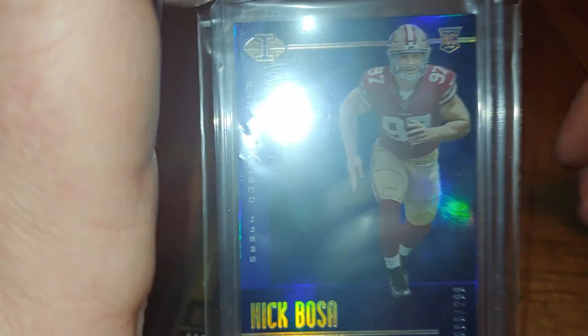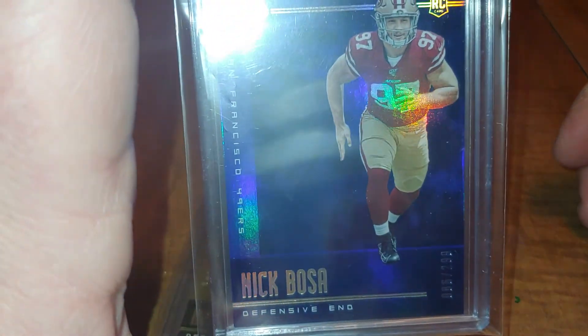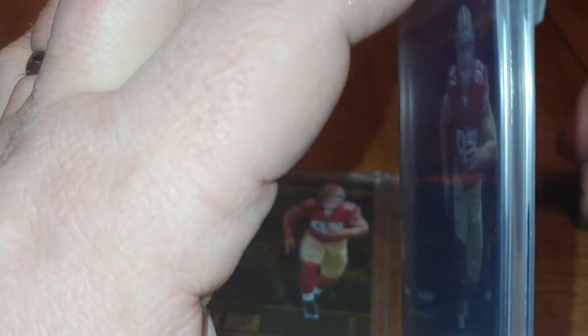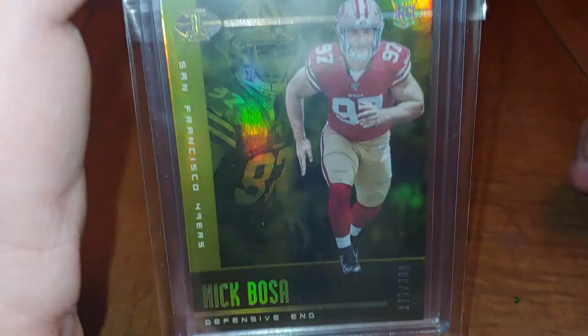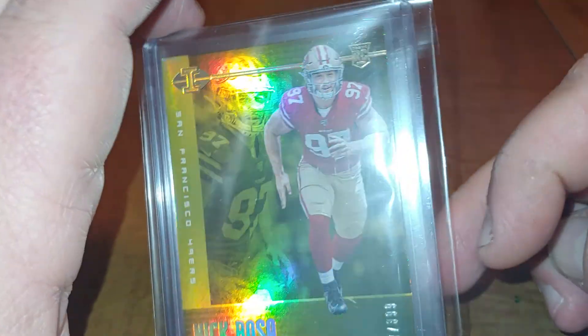Then I have the blue parallel, which is numbered to 299 — same card. You will notice the parallels are thicker than the normal Illusions cards. And then I have the gold, which is numbered to 399 — also a thicker card.